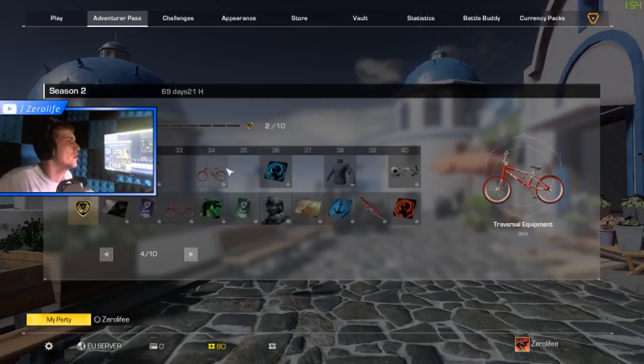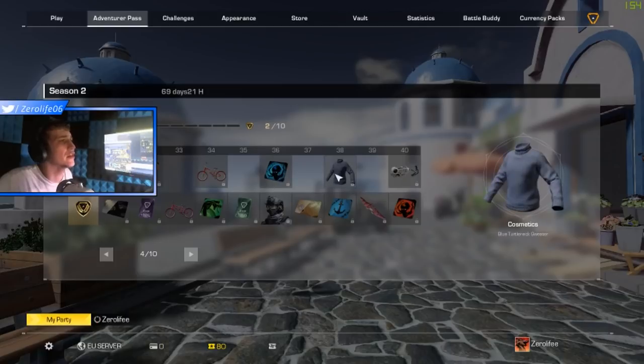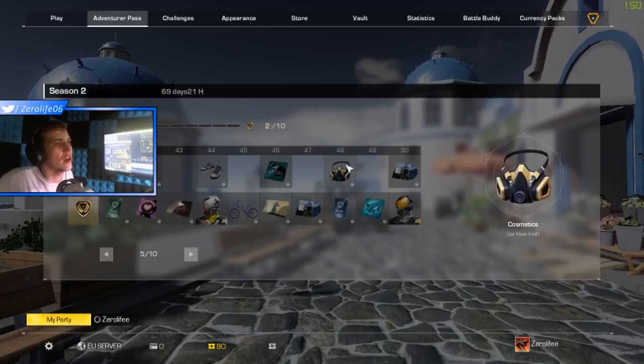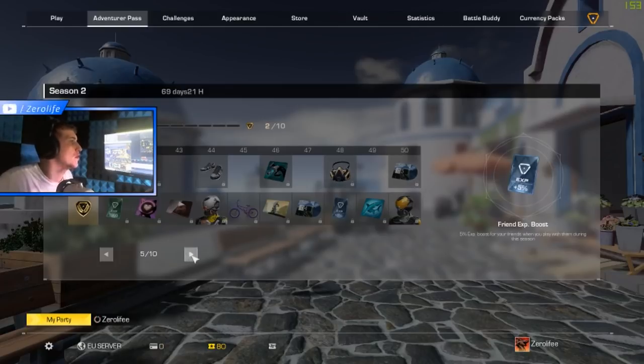Another portrait at level 32, a red BMX skin at level 34, portrait at level 36 — there's a lot of portraits in this. Blue turtleneck sweater at level 38. Grappling hook at level 40, portrait at level 42, cool trainers at level 44, portrait at level 46, and the half gas mask at level 48 — never been a fan of those personally. Level 50 background music.